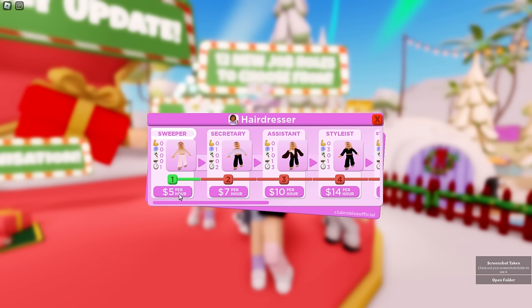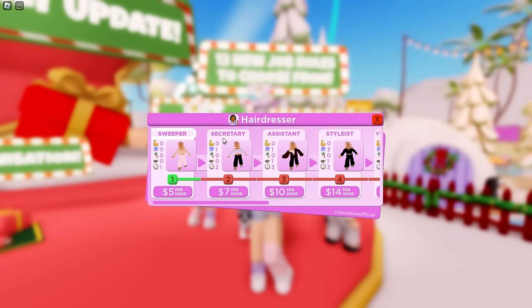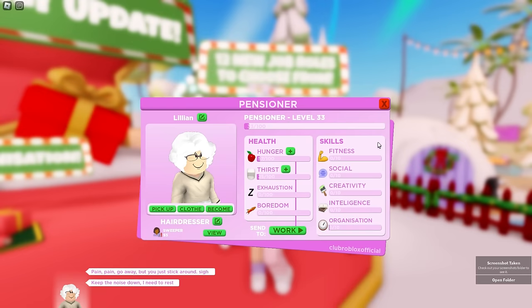Next we're going to need to level up our skills so she can reach level two and earn more money — it goes all the way up to $49 per hour. She progresses from sweeper to secretary, assistant stylist, style designer, popular stylist, manager, and finally famous stylist. Lots of different ways to level up and earn more money.